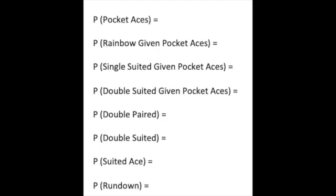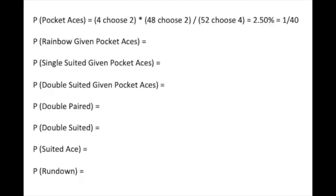What is the probability of pocket aces in four-card Omaha? Out of the four aces, you choose two. We're ignoring three and four aces as those are much worse. Then out of the other 48 cards, you choose another two. That is the number of combinations of two aces in the numerator. So then we divide by the total combinations of four-card starting hands of 52 choose 4.